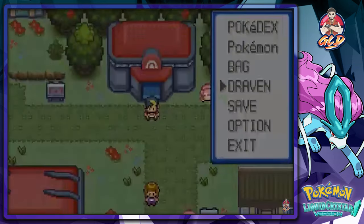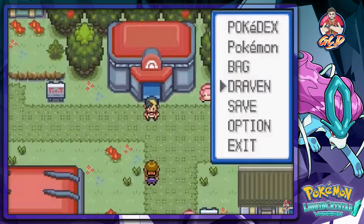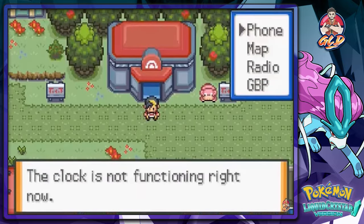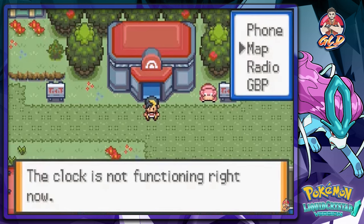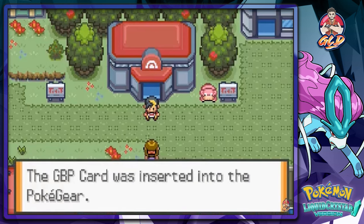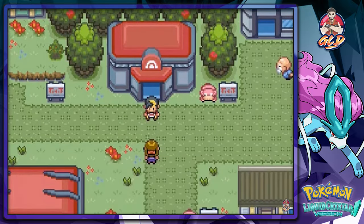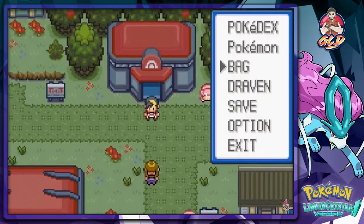Let's see how I call Professor Elm — there are two badges right there. I think you have to go into the key items and use the Pokégear. We're going to use the phone — currently not working. GBP... okay, what the hell, this is like the first time I'm ever using it. Never mind, we're gonna have to wait until afterwards.